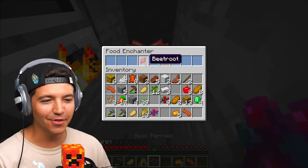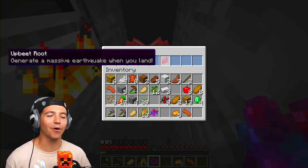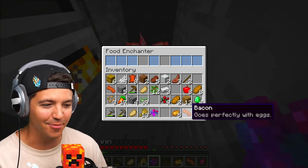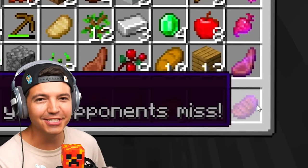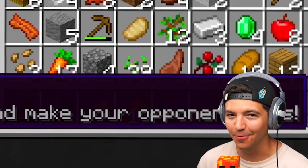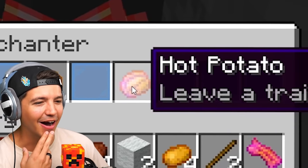I didn't get to do this, but the beetroot also turns into the upbeat root. It generates a massive earthquake when you land, and it deals an incredible amount of damage. Colorful mutton lets you shoot colorful wool and give them a lesson. Enchanted steak is missed steak - eat it and your opponent's arrows will miss. And what about potatoes? Oh, we get a hot potato.